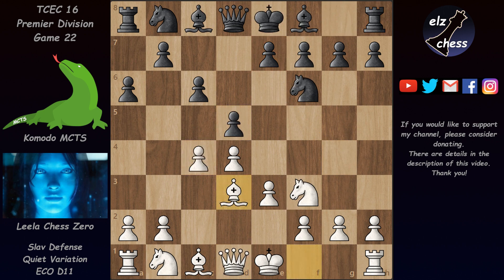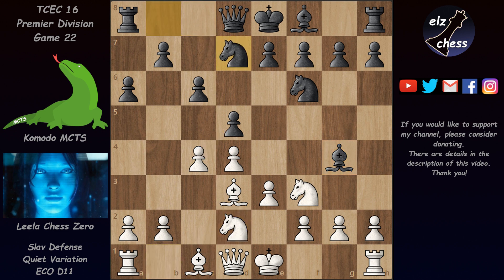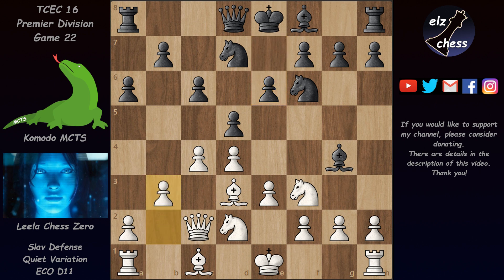So don't do this with black. In this game we have Bg4 without taking on c4. The game continued with Nd2, Nd7, Qc2, e6. They both have to solve the dark-squared bishop's development — Komodo MCTS obviously wants to play Bd6 and Leela wants to play Bb2. Now that this pawn is in the way the bishop has to go to b2, so b3 was played.